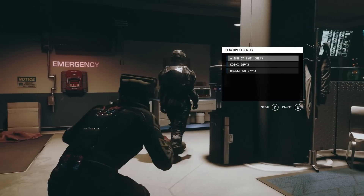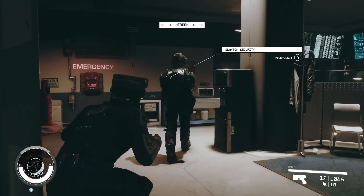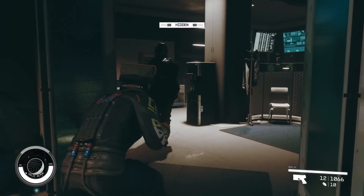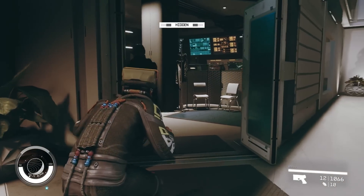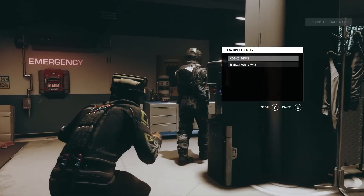Here we see the character sneaking around Volar Alpha. The bar at the top shows how hidden you are — the less it's filled, the further from detection you are. It fluctuates as you make noise or come closer to an enemy's line of sight. The character sneaks behind a Slayton security officer and proceeds to pickpocket; each item has a chance to be successfully taken without alerting the enemy — around 80% for these items. You can steal his guns without him noticing, letting you enter combat with an advantageous position.